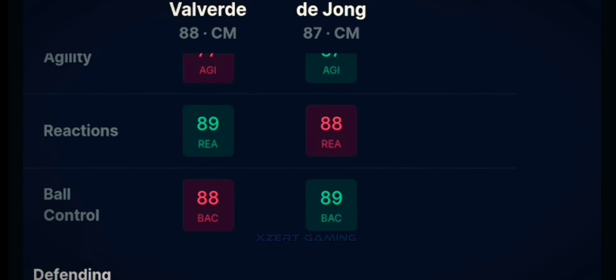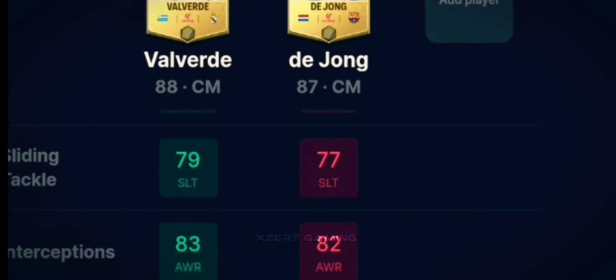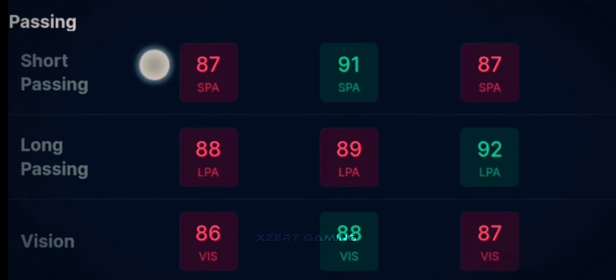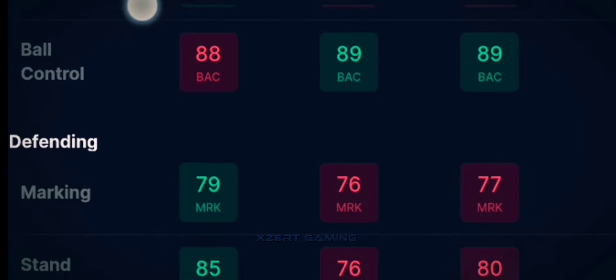In dribbling, De Jong is better too. Valverde's reaction is slightly better. In defending, Valverde has slightly better stats than De Jong. If we add the Gullit card here, you can see the Gullit card is the greatest of all time as a CM — no doubt he is the GOAT, with better stats than both cards.